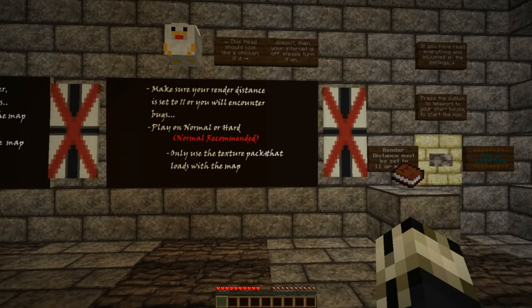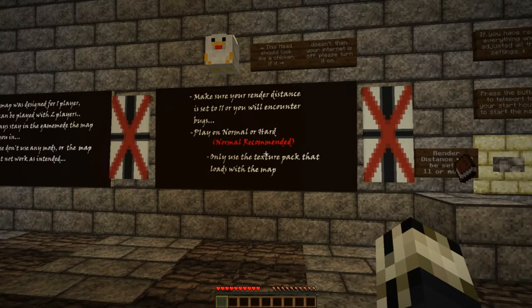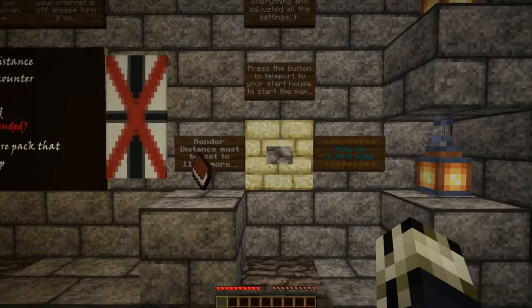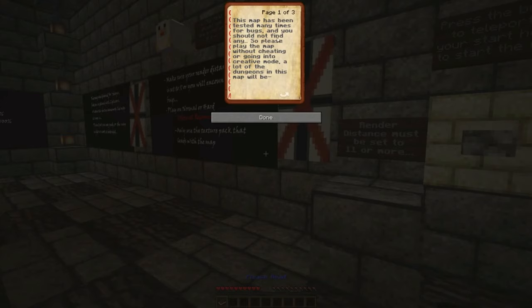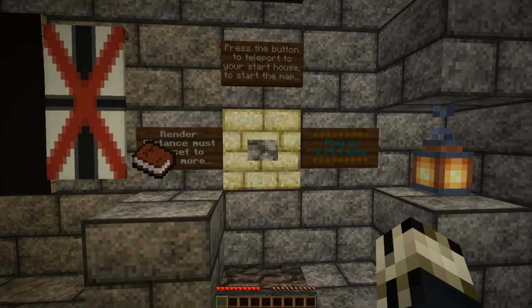Game mode is normally recommended. The texture pack comes preloaded with the game, so you don't need to worry about that. Render distance is set to 11. Please read and report any bugs. So, I'm going to hit the button and we're going to begin.